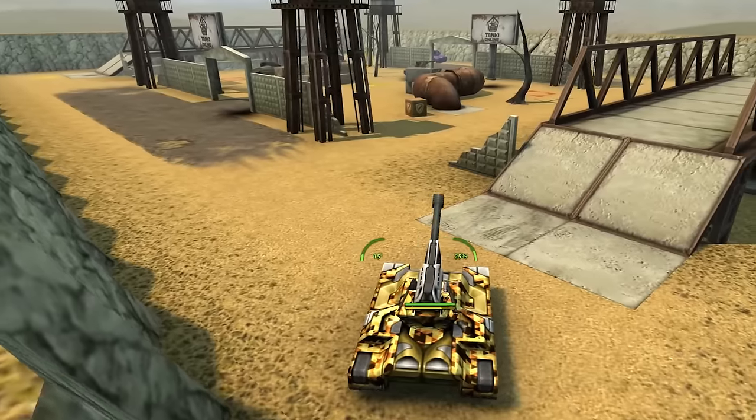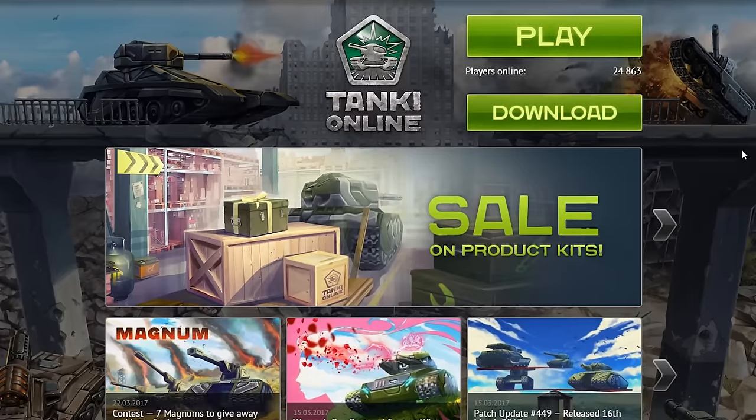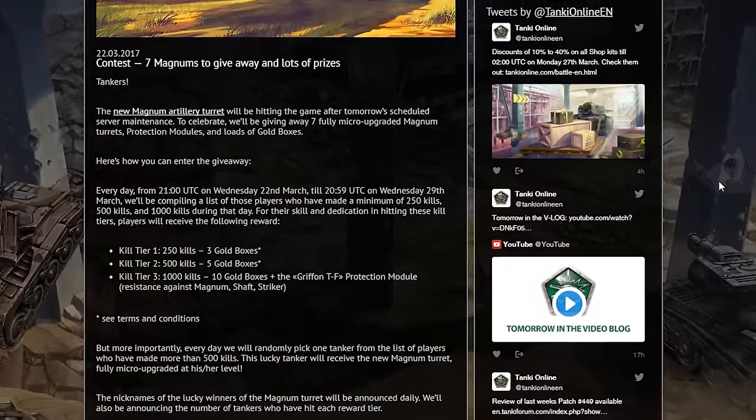If you're itching to try the new turret, you can buy it right now, or you can try to earn it. On Thursday, 23rd of March, we launched a special giveaway similar to the one we had for Striker's release. Every day during the event we'll be randomly choosing a winner from among those players who have made 500 or more kills in 24 hours in regular, non-pro battles. Additionally, tankers who make over 1000 kills in 24 hours will get a free Gryphon TF module with Magnum resistance. You can find the link to the full contest details in the V-LOG's description — make sure you read the rules and the FAQ. Good luck!